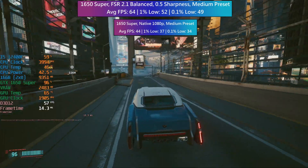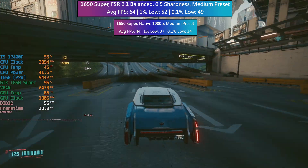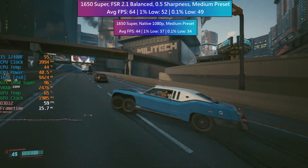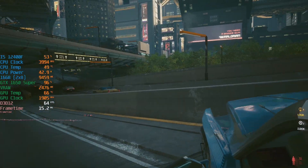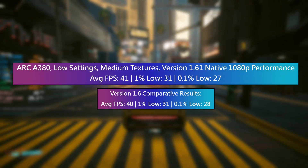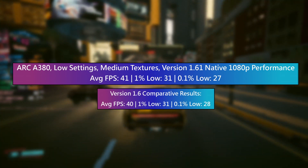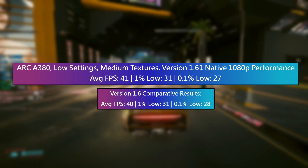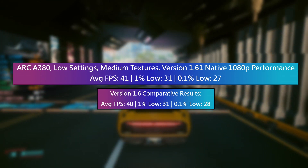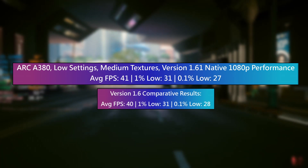I went back and did a couple of quick comparisons at native resolution and found that versions 1.6 and 1.61 of Cyberpunk perform pretty much identically at native. So if you don't want to use FSR at all and you were just wondering about the performance comparison between both updates, you shouldn't actually lose any performance with this new update — but that's what I found with the specific hardware I tested. I don't think you're going to see any significant changes with any other hardware either.